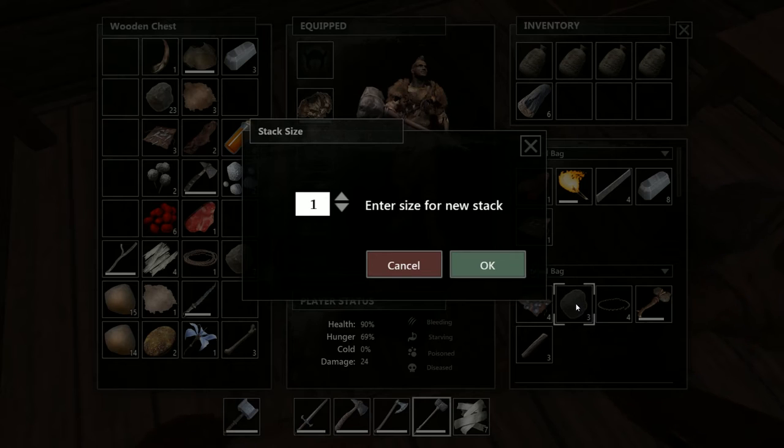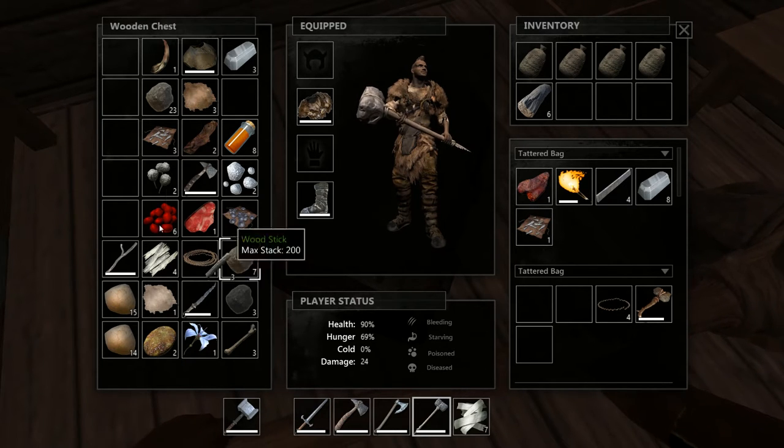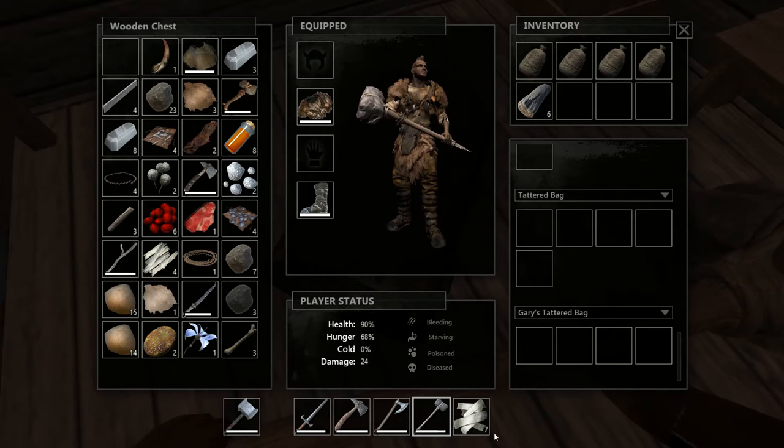So we will be going towards that direction, but first let me get rid of a few things we actually don't need. I really don't like the fact that I cannot shift-click and have to move everything with my mouse — this is really a pain in the neck. But nevertheless, let's do it and make some room because we will be going out for a trip.